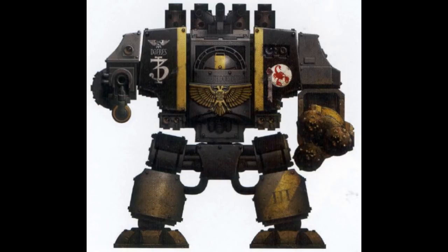The assault drill arm includes a built-in heavy flamer, so that once a hole has been drilled, the dreadnought can pour superheated promethium into the bunker or pillbox complex. A siege dreadnought's standard weapons loadout includes an inferno cannon, an assault drill with a built-in heavy flamer, smoke launchers, a searchlight, and reinforced ceramite armor. In some cases the inferno cannon can be replaced with a multi-melta, and two hunter-killer missile launchers can be attached using special sponsons to the dreadnought's carapace.